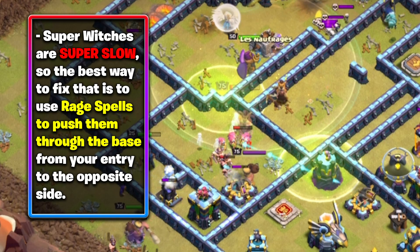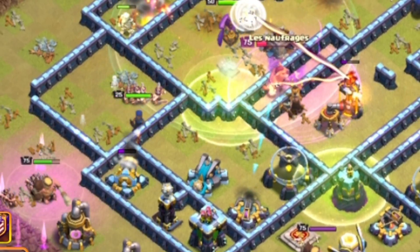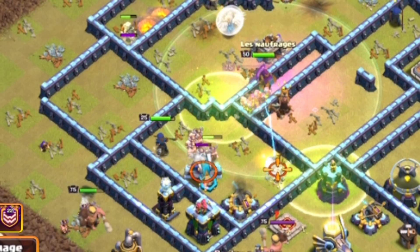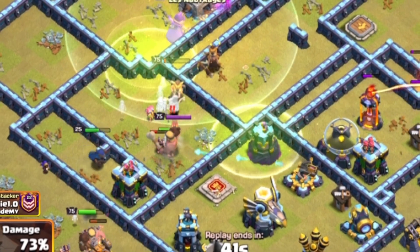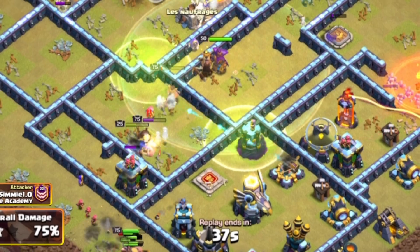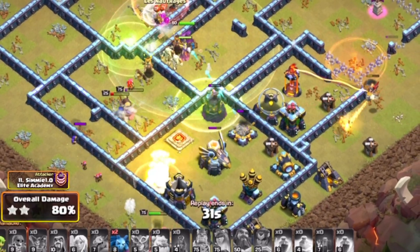This is going to help you a lot as you move through the base. The Royal Champion is going to be used as support — using her to remove defenses on the side, which allows her to then move in with your Heroes and Super Witches for more value. Her Royal Champion's Seeking Shield ability is going to be really helpful in dealing damage to buildings, making it far easier to get through the rest of the base.